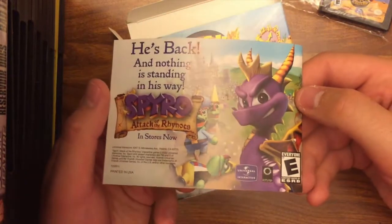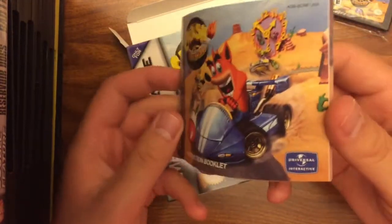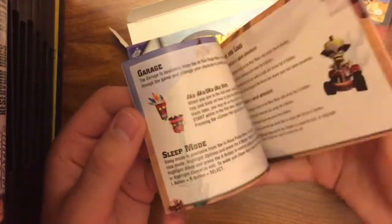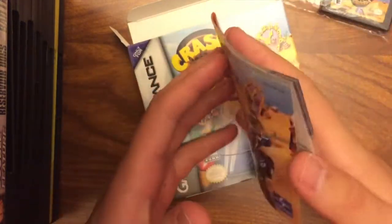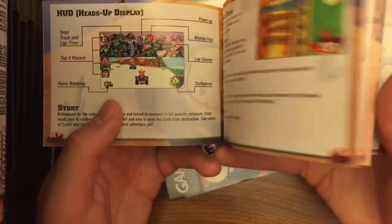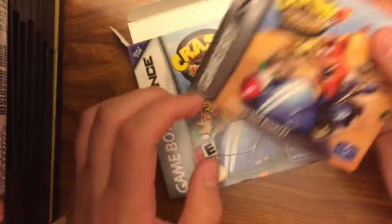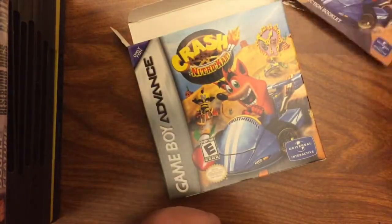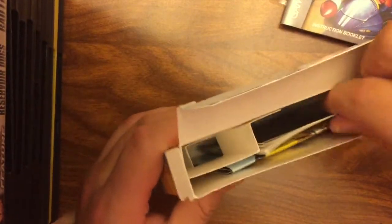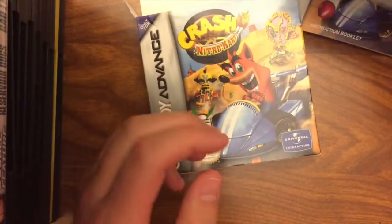We have the manual. Oh — there's Spyro! I want to try the Spyro GBA games; I've never played any Spyro games on Game Boy Advance. I hear they have an isometric view, which makes sense to me — that's the way I would do it if I was going to make a Spyro game on GBA. I like Spyro too, though not as much as Crash. There was a time I probably would have liked it more than Crash, but Crash is near and dear to my heart.